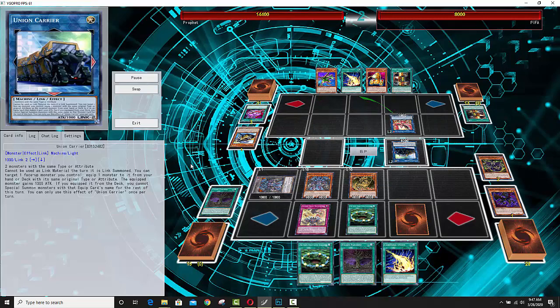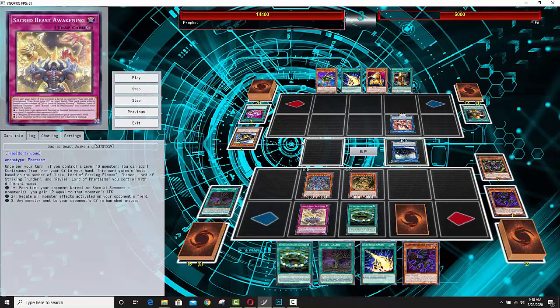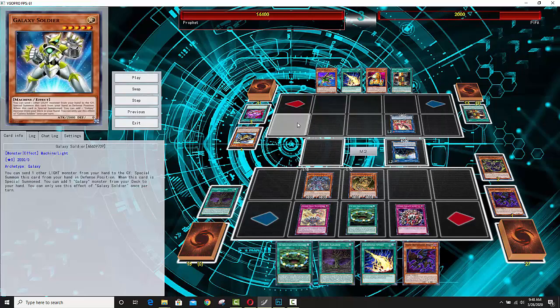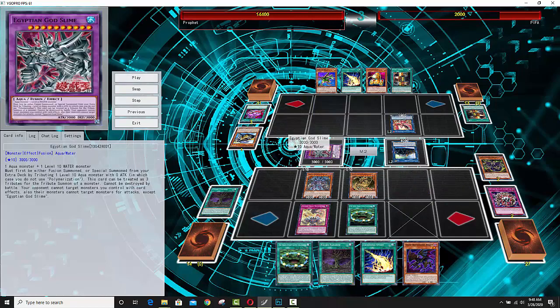Turn one, they have these huge 4,000 attack monsters that can just kill you, plus they have protection. His opponent does have the Nightmare Phoenix, and continuous effects still work. Something like Nightmare Phoenix where it doesn't actually activate — that battle protection won't be negated by Sacred Beast Awakening. But if your opponent tries to activate the discard effect to MST a back row, that's not going to work. So he's going to go into beatdown mode, and this is where the God card side of the deck kicks in — activating Metal Reflect Slime.